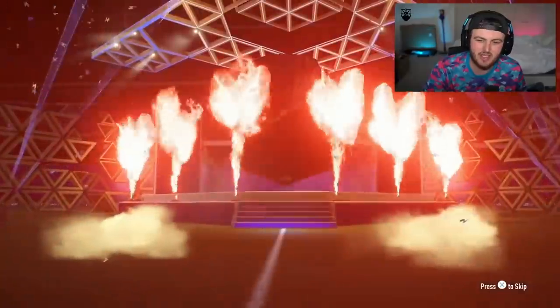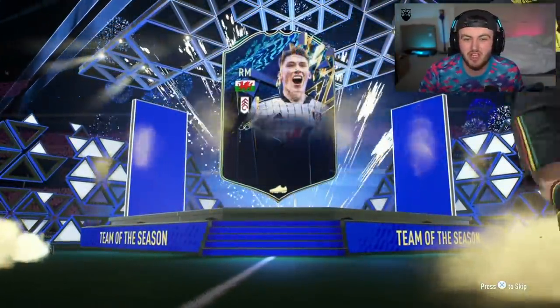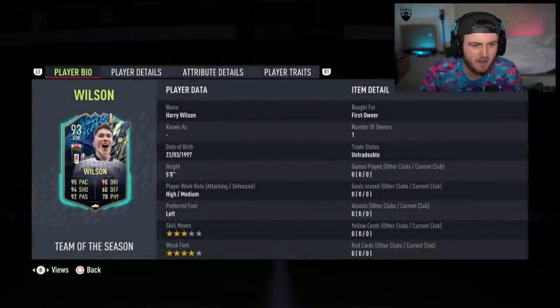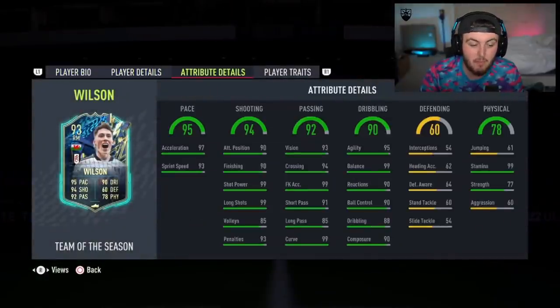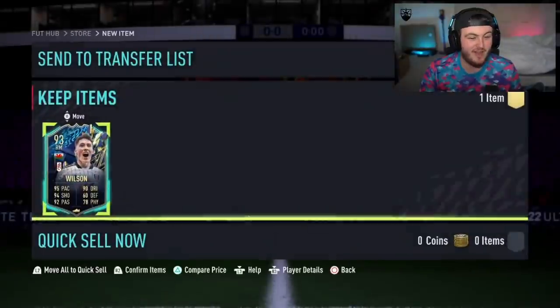Now let's get Mitrovic — or Jed Spence, I do want to get Jed Spence with somebody. Wales, right mid — Wilson! Very nice, he's like the second most expensive one. That card actually looks very, very good. The stats are very nice — it is Harry Wilson. Three-star skills, four-star would have been a lot nicer. But that card can play midfield, attack, probably even right wing back. That is a really, really solid card. I like that card a lot.